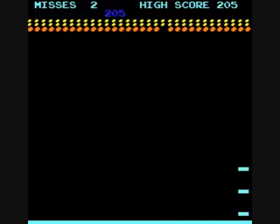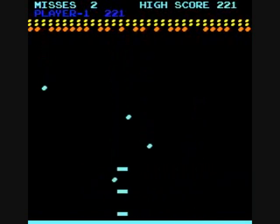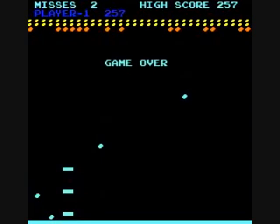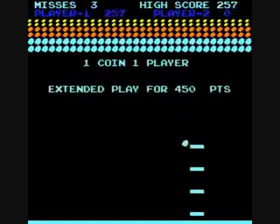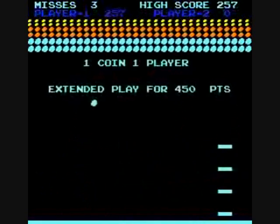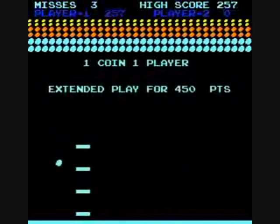When you get down to two layers of boulders left, then you'll have two paddles. When you get down to the last layer of boulders, then you'll just have one. Well, that wasn't too great. Again, if you get to 450, you get one extra miss. It says extended play, but I think you just get one more miss, because you keep on playing — it's not like you get an extra credit.